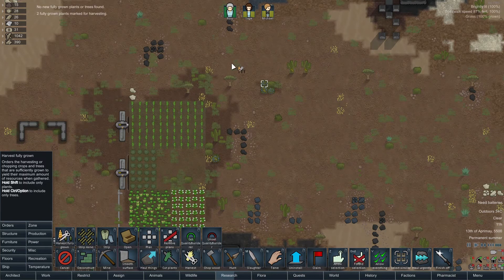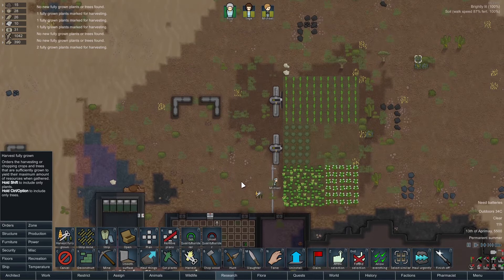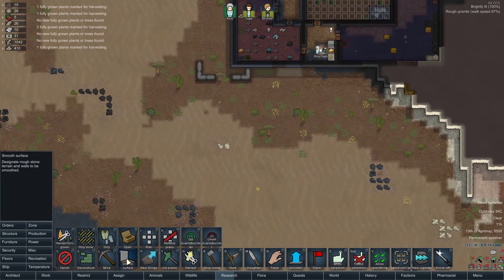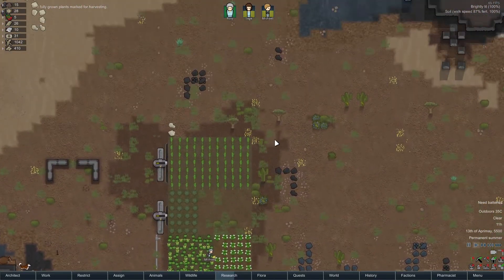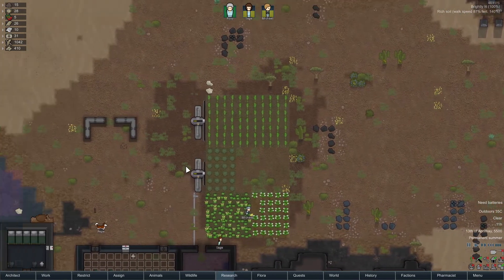So let's cut down some trees and make sure we have the wood we need to make that table. I'm going to cut the grown ones mostly. Over here I want to make sure we cut these as well, because those provide cover to raiders, and we do not want that.